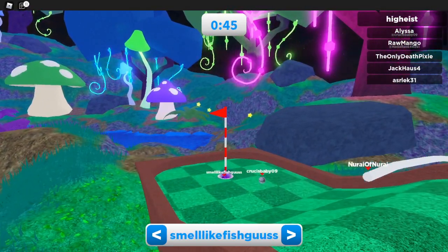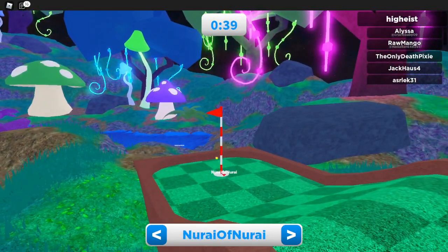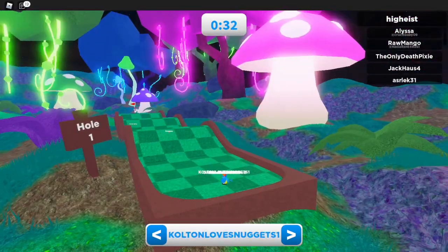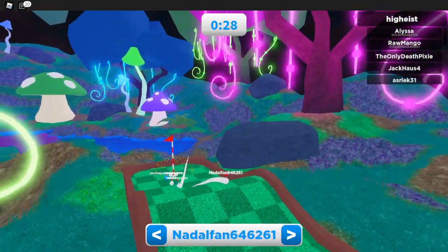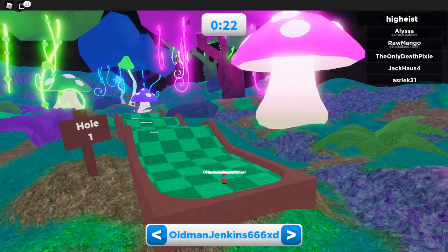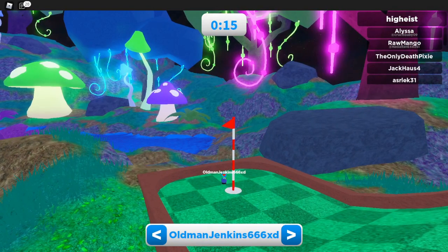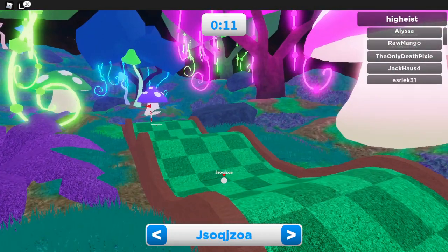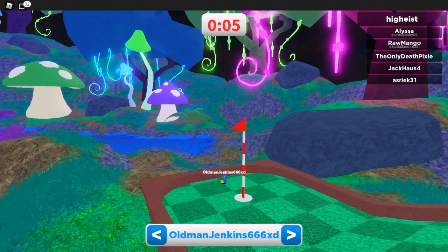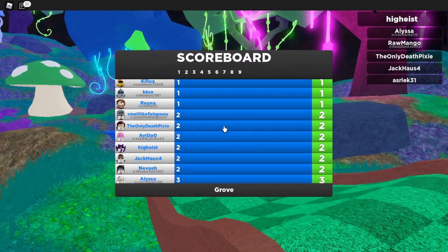My first idea isn't really new content, but more of changing something already in the game — specifically the infinite quest lines throughout the worlds in Ghost Simulator. Currently the gem rewards from them are absolutely useless since you can't do anything meaningful with the gems you get. Even David in the void, who gives crate keys and boss fate, is really useless now since there are more ways to get both those items.